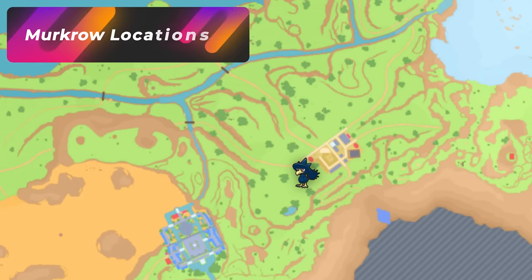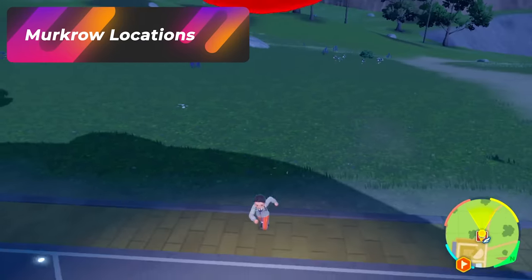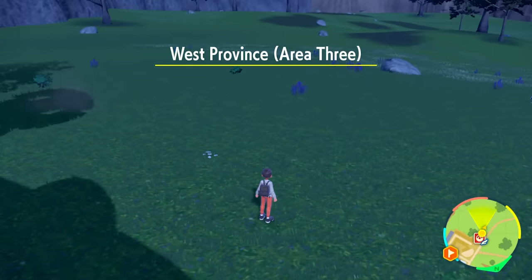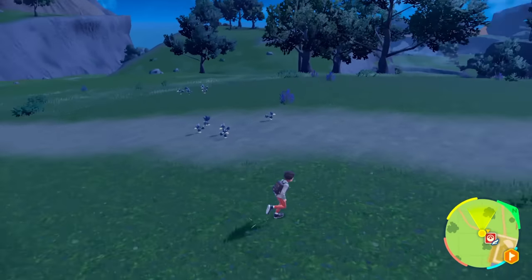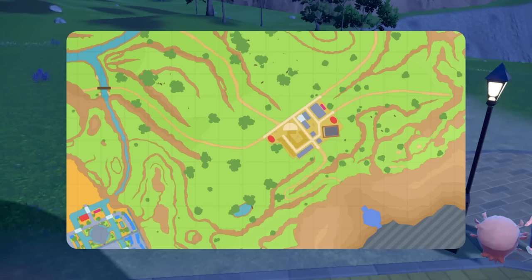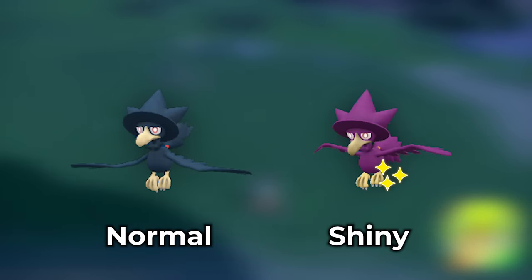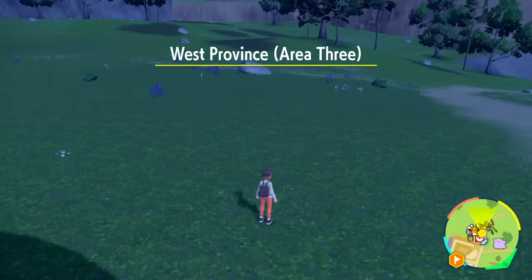If you want to hunt Murkrow at night, come back to the Medali spot where you were going to get Bombirdier, because this is so easy to hunt these solo right here. At nighttime, they take up the majority of the spawns here. There's just hordes of them. It's a quick, simple town respawn at this Medali West spot, and that's pretty much how you're going to be able to spawn Murkrow pretty fast.